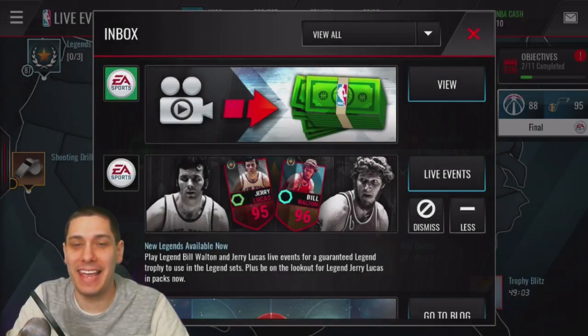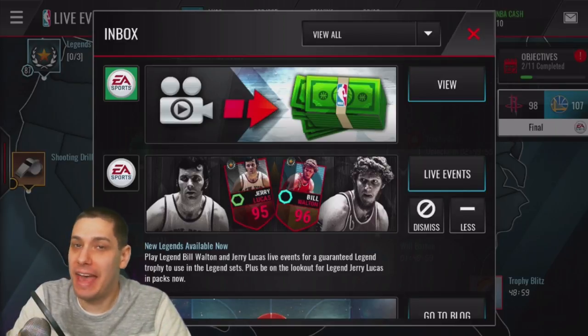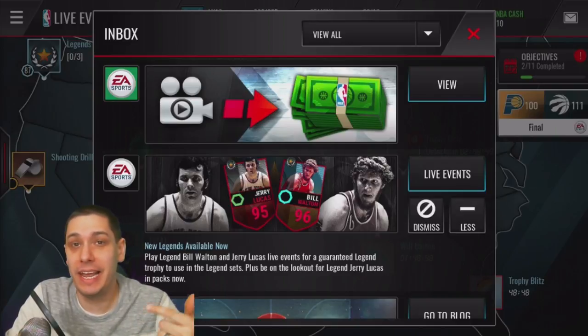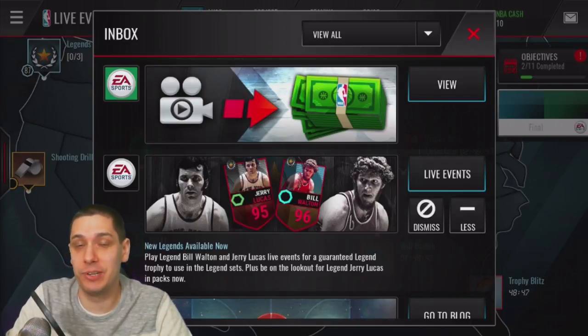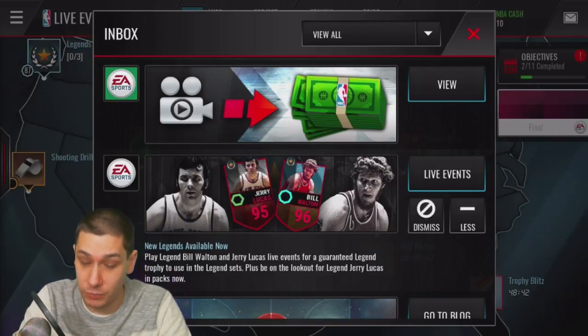What is up guys, Clickwood here back again with another NBA Live Mobile video. Today we have a bunch of new stuff added into the game. It is Final Four weekend, which means we are finally getting some upgrades for those players we've been saving and holding on to — your Curry, your Laettner, your Ewing, and of course your Carmelo Anthony. But we also actually have some new legends in the game as well.